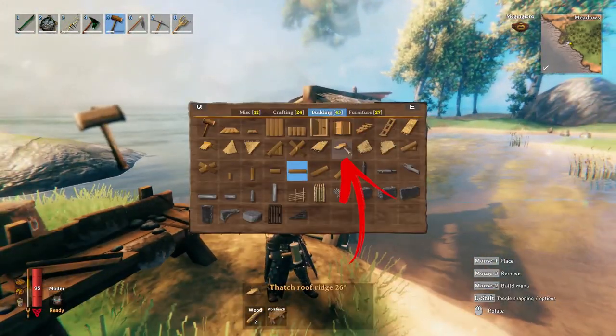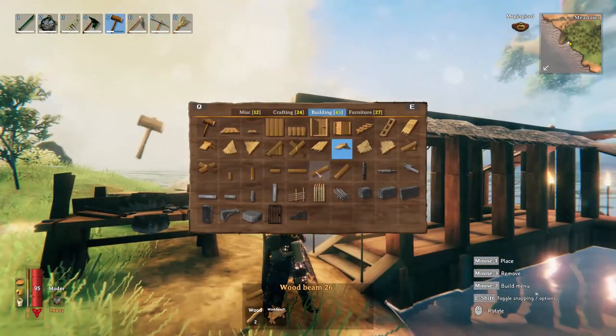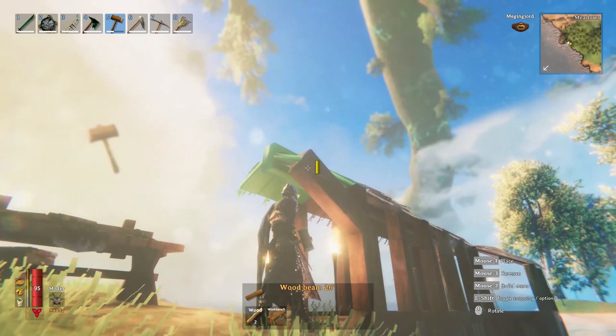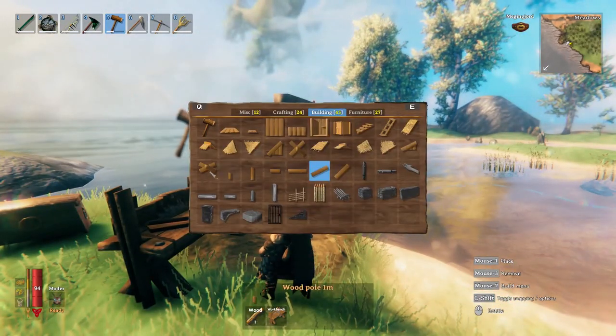To protect the stairs from the rain you can extend another ridge roof above them. For decorative purposes you can use the 26-degree beams to connect the end pillar to the corners of the roof.